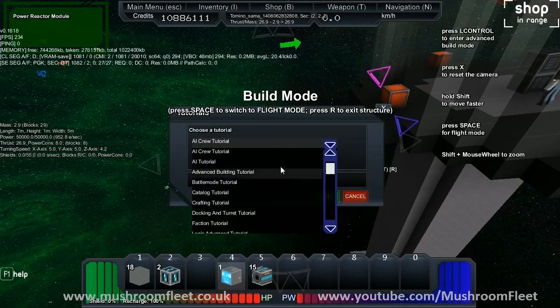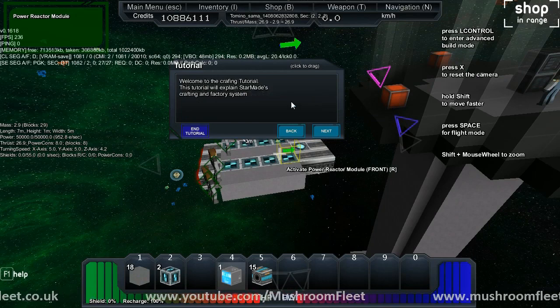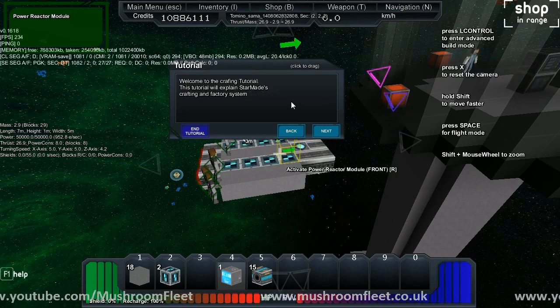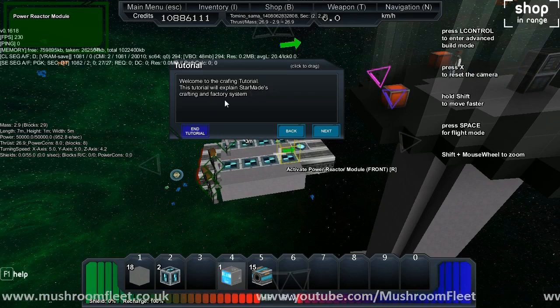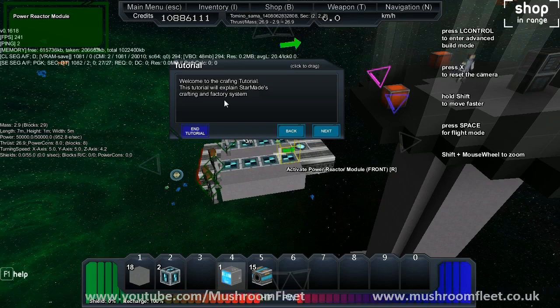Next tutorial. Escape. Tutorials. And we'll go to crafting tutorial. Well, as they are, the NPCs are actually in gravity. So if you plan to fly around, they will be attached to your ship. It's kind of like if you have space on the ship. Right, so here we go for the crafting tutorial.